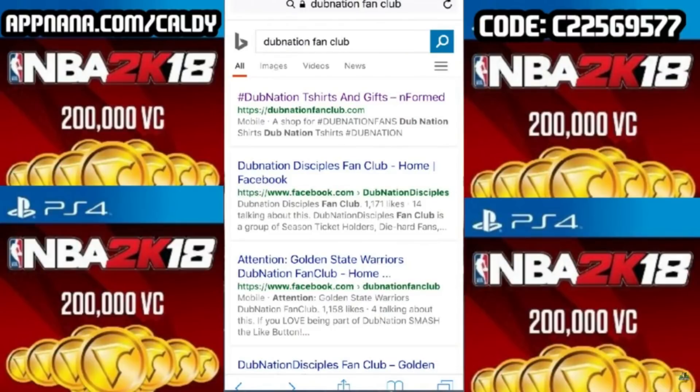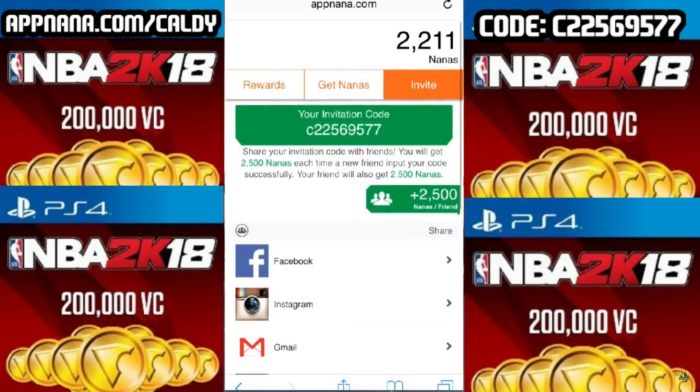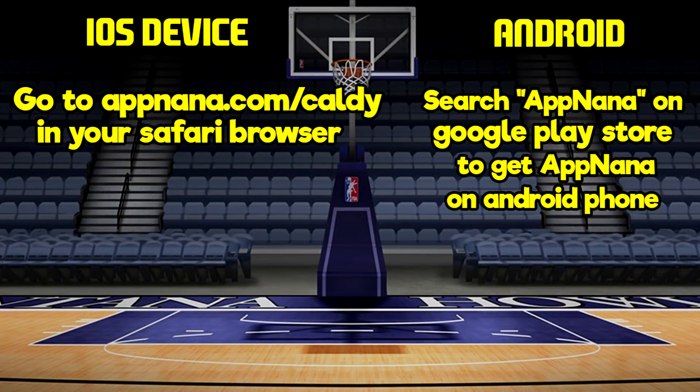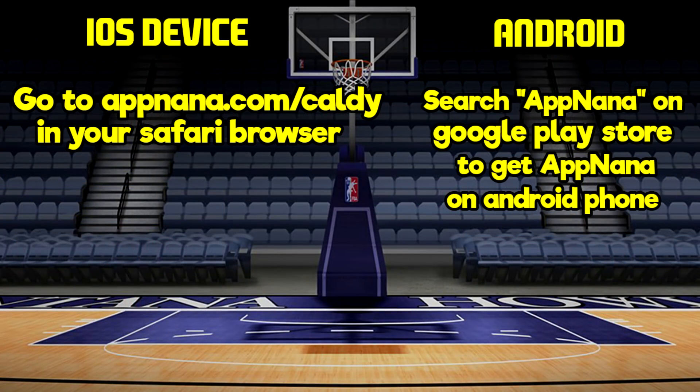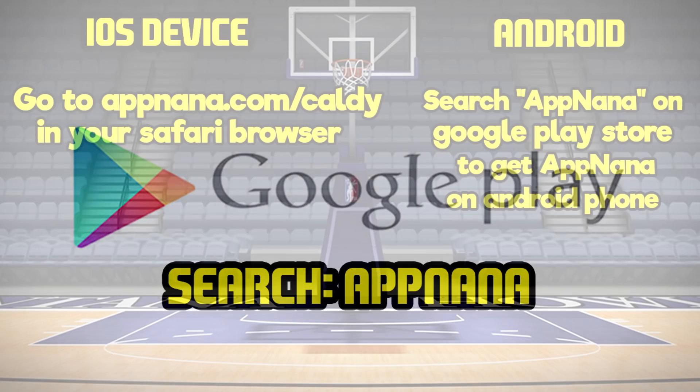Alright guys, don't mind this Dub Nation stuff, but basically the website or the app is called Appnana. So if you have an iPhone, iPad, or iPod Touch, go to Appnana.com on your iOS device in Safari to get Appnana, or you can go to getnana.com on your phone to install the app directly. If you have an Android phone, all you need to do is search Appnana on the Google Play Store.